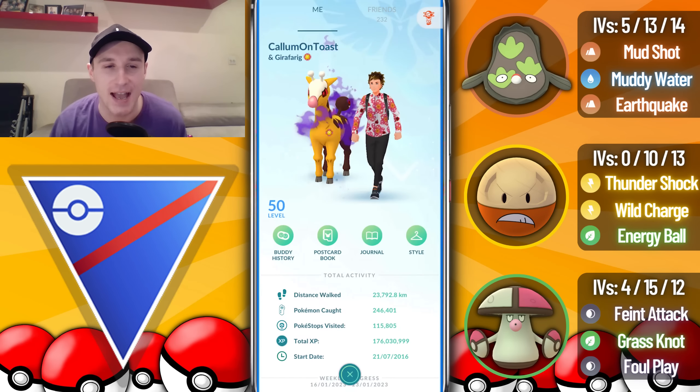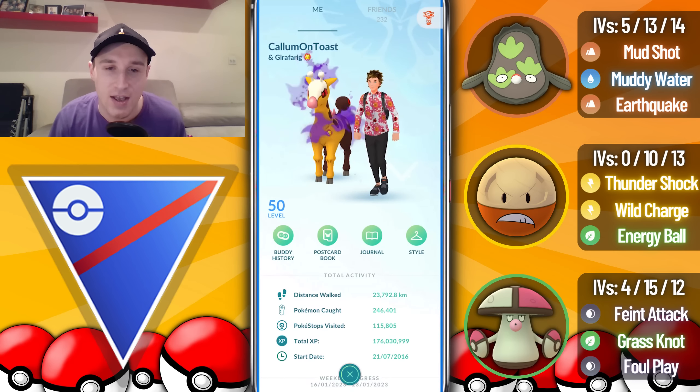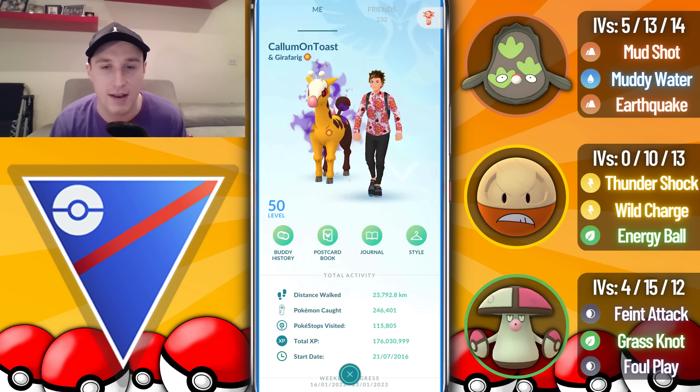What's up everyone, I'm Callum on Toast and in today's video I'm going to be showcasing a triple Pokéball themed team in the Open Great League with Amoonguss, Hisuian Electrode, and Galarian Stunfisk. For those of you that don't know, G-Fisk's mouth looks like a Pokéball, so that's why it makes it into the team.